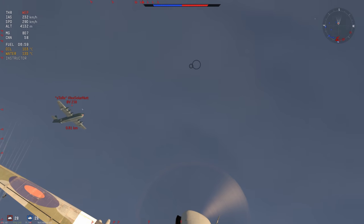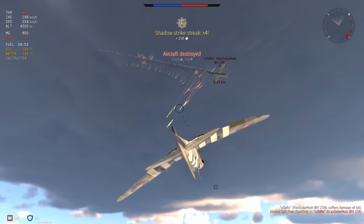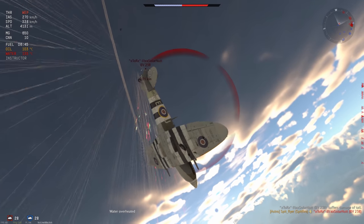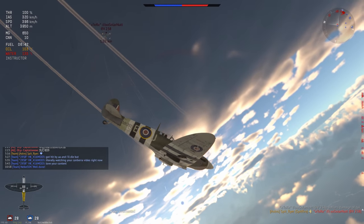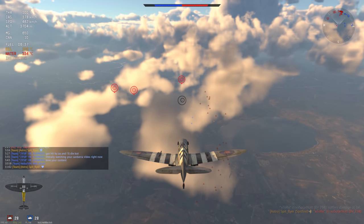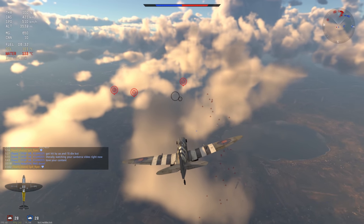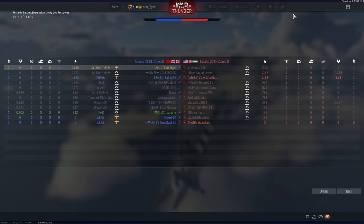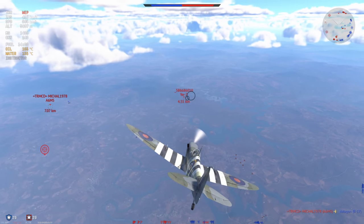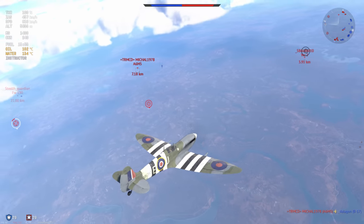Speaking of advantage, I'm coming at the BV-238 from below — he's distracted — and I'm going straight for the throat. I've gone for the pilot but sawn off the tail instead. I'm still receiving fire from the BV-238 and it's still making its mark, so it's definitely difficult to take out a BV-238. Be mindful when you do — keep your speed up, keep your advantages, make sure you have plenty of ammo, and go for the throat: either go for the engines or go for the pilot.